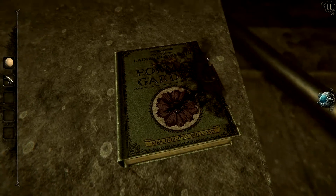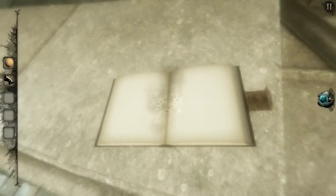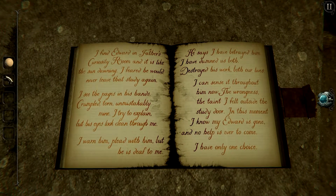We'll also get some story details. I find Edward in father's curiosity room and it is like the sun dawning. I feared he would never leave that study again. I see the pages in his hands — crumpled, torn, unmistakably mine. I try to explain but his eyes look clean through me. I warn him, plead with him, but he is deaf to me. He says I have betrayed him, that I have damned us both, destroyed his work, both our lives. I can sense it throughout him now — the wrongness, the taint I felt outside the study door. In this moment I know my Edward is gone and no help is ever to come. I have only one choice.